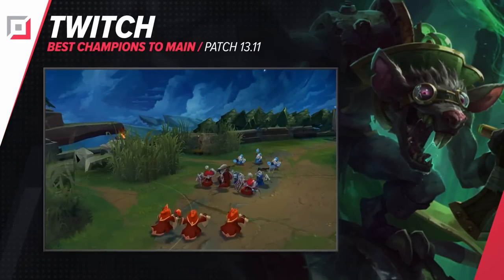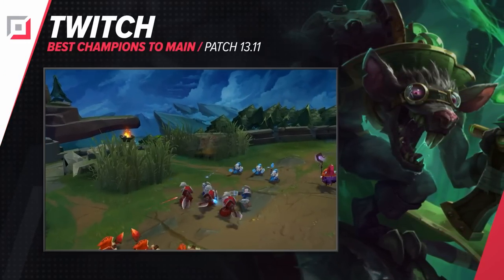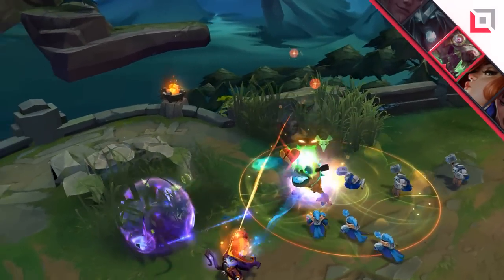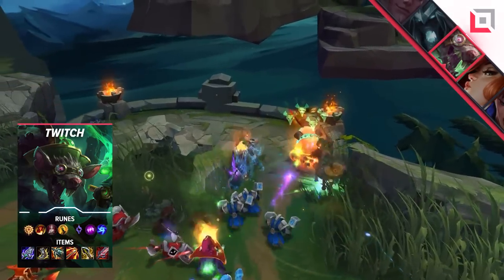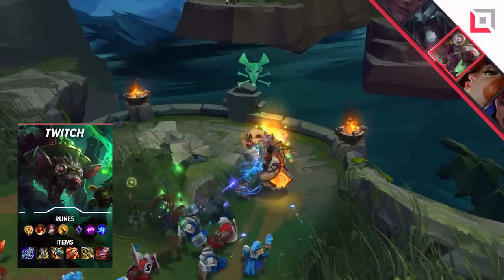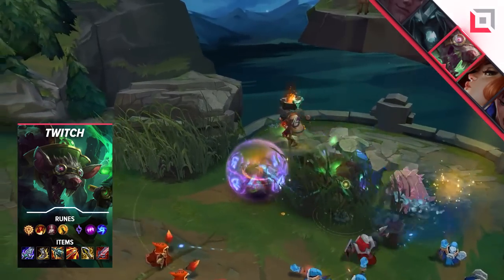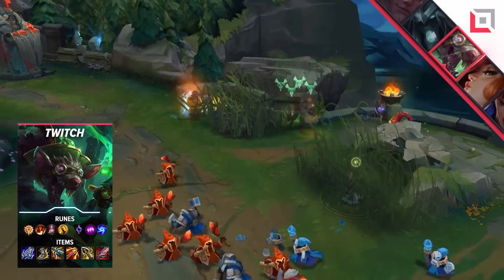Our second ADC is Twitch. While Stormrazor first item on Twitch has definitely been good for him, he's also been doing super well with other core builds, so you won't really be affected by the nerf. This Bork into Kraken build is great for bursting down people out of stealth, so you can be really assassin-y in the mid-game, and it transitions to the standard Hurricane into IE that makes Twitch such a disgusting teamfight. Alternatively, there's a Statikk Shiv build that you can go if you're really lacking in magic damage.